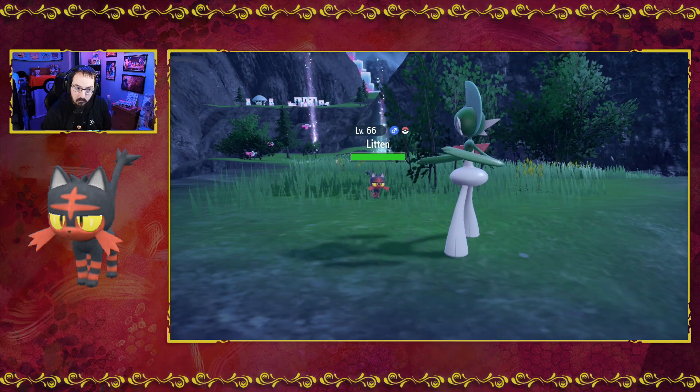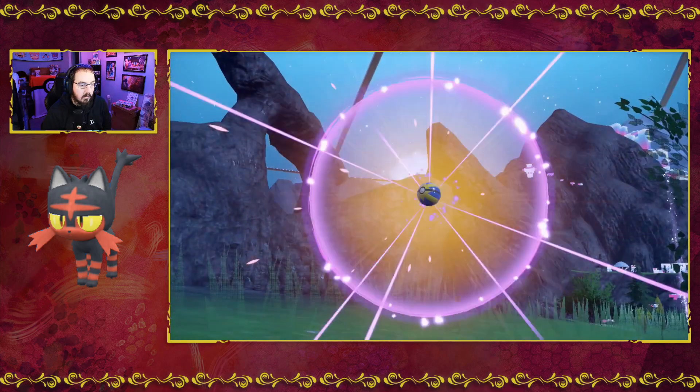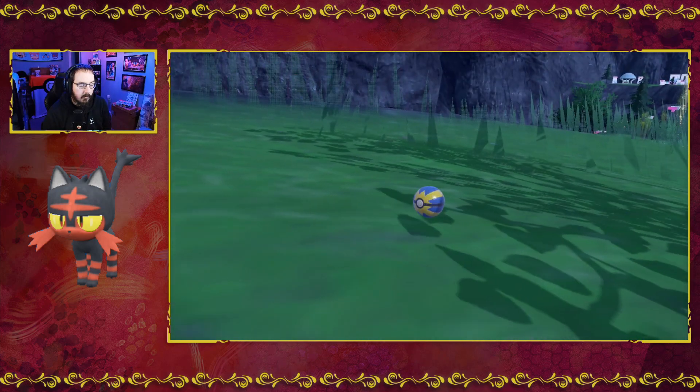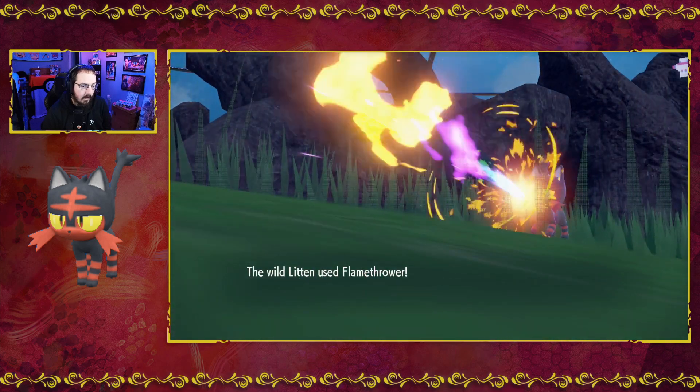Let us go and catch this Litten real quick, hopefully in a quick ball. I love when I'm invisible when I throw the quick ball, but it didn't work. Invisibility did not help us.